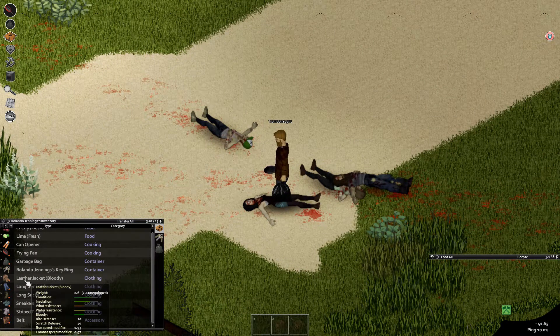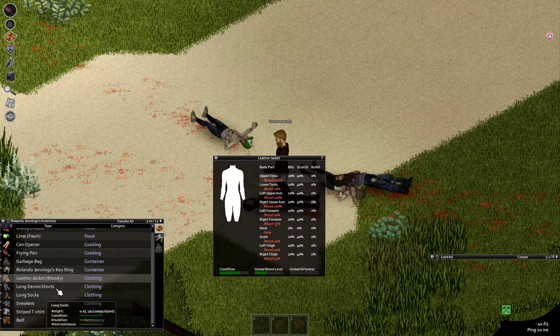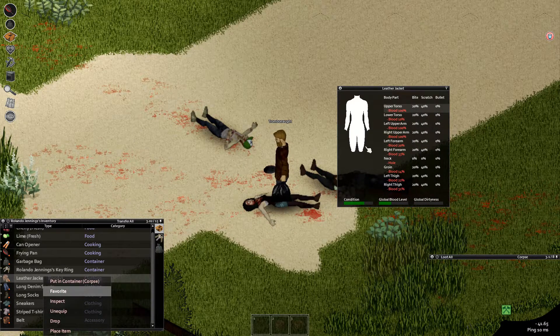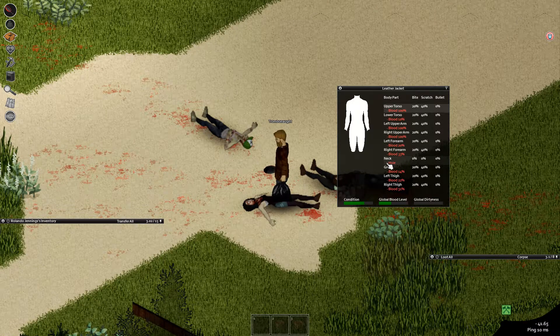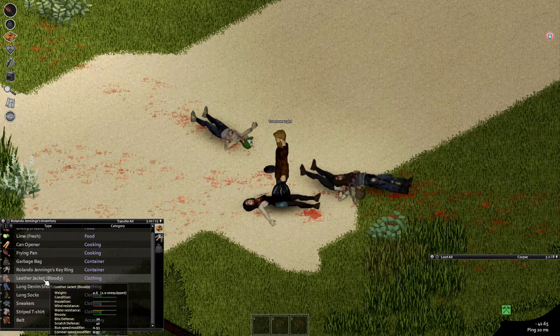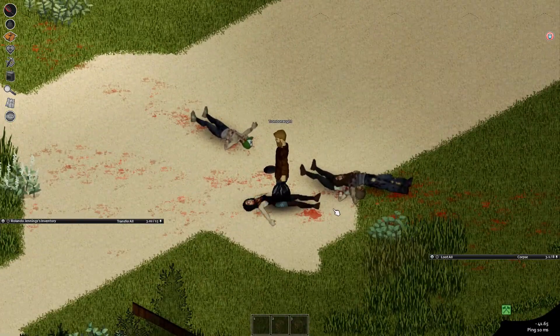Hover over it — we see 20 bite defense and 40 scratch defense. That's the short version of what's going on with this jacket. Let's look at the real details: I right clicked it and hit inspect. The neck has a hole in it — zero defense on the neck. So if someone strikes me there, they're going to have a heyday. We can see it's damaged because the condition is down. Always check condition on your armor because if it's low, it's probably not armor enough.